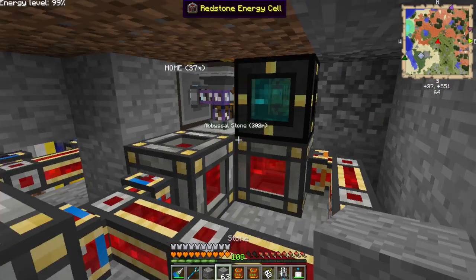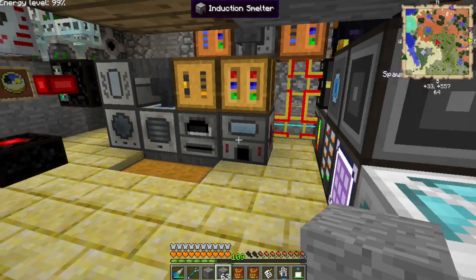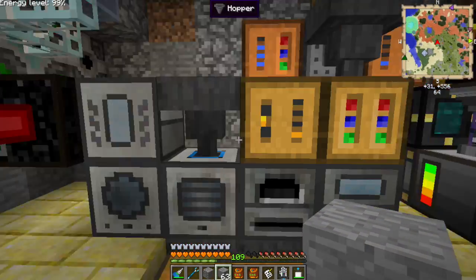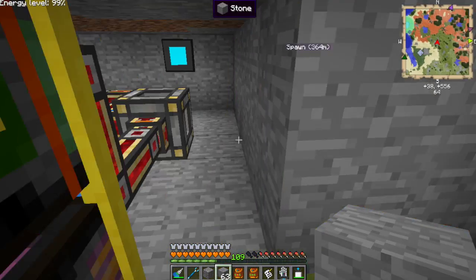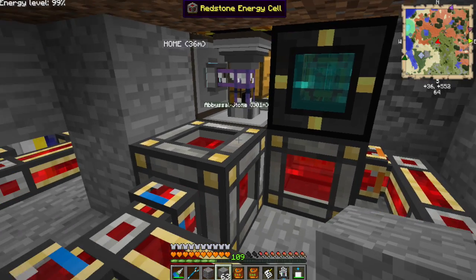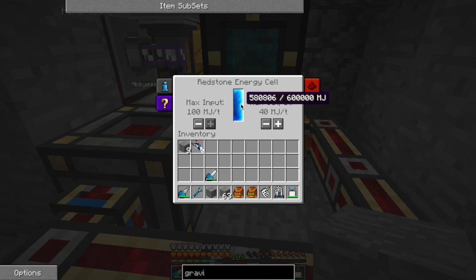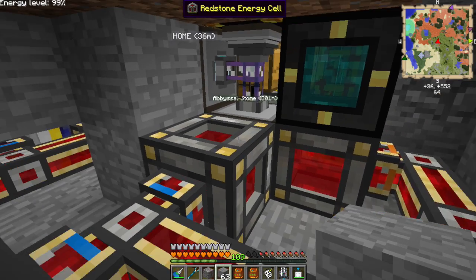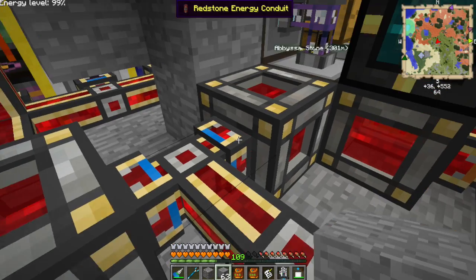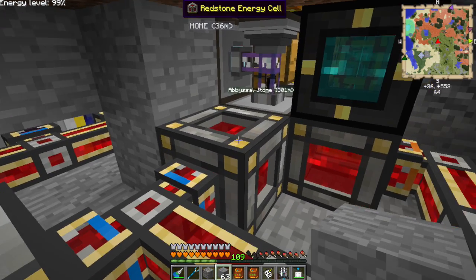Basically this one has the feed coming from the BuildCraft pipes I originally had, going into the power converters and into that cell. Then from that cell the energy gets split into these two cells. This one is devoted only to the AE system — that should solve the problem of it running out of power. It'll keep drawing from the main one where fresh power is coming in.